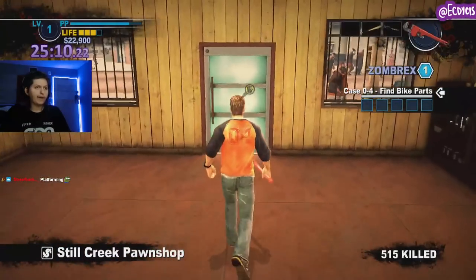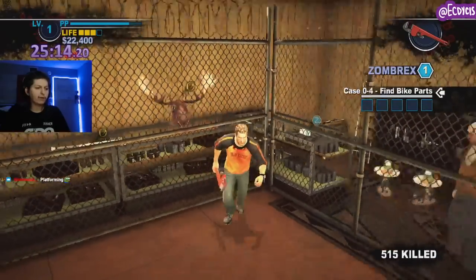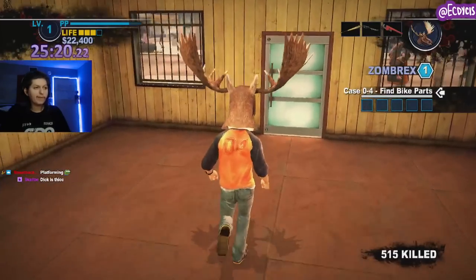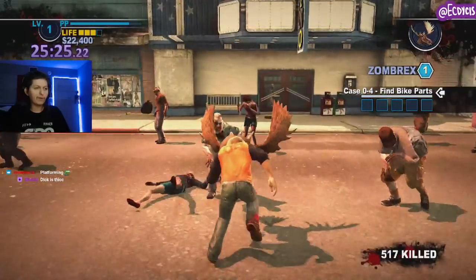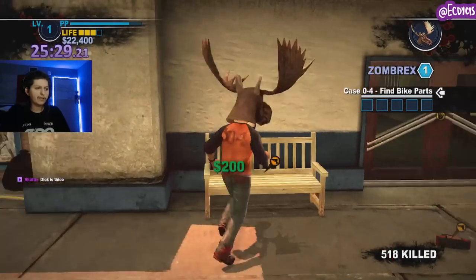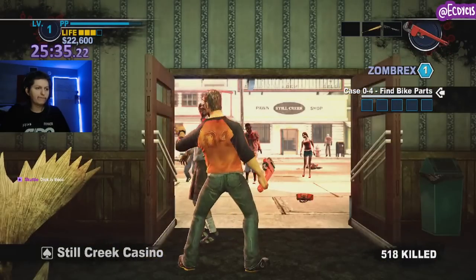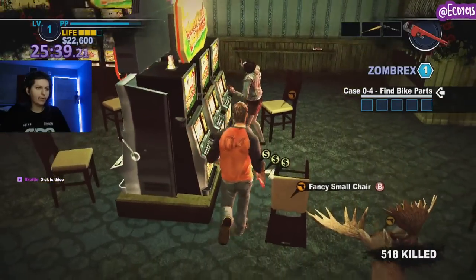I'm not going to buy anything from Dick right now — actually, I will buy one thing from Dick. I'm buying a $500 moose head, making my current total $500 spent. Moose heads are important. I am now $99,500 left. The moose head's going to be a good tool for breaking machines and letting me fast travel. The main thing I want right now is actually the fast travel.